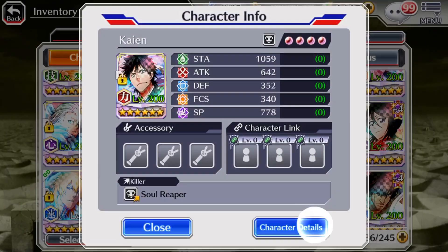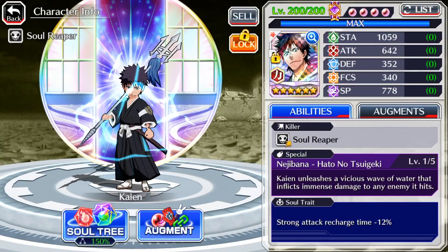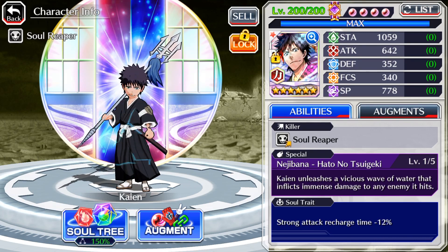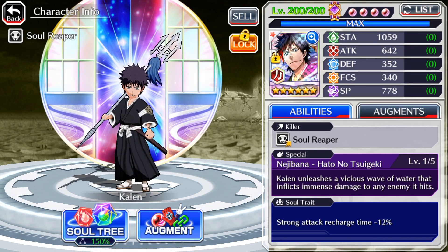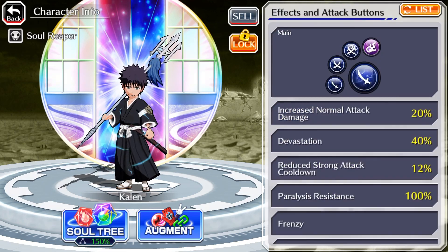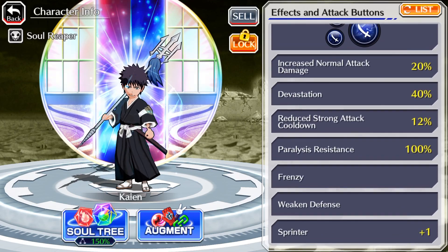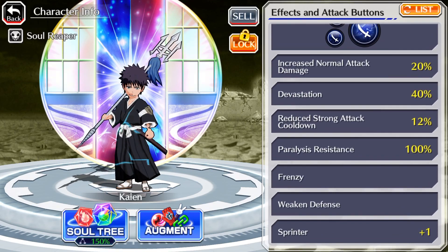Let's take a look at Kyan. Kyan's got a soul reaper killer, power attribute, strong attack recharge 12%, 1,059 stamina, 642 attack, 352 defense, focus 340, 778 SP. Increased normal attack damage 20%, devastation 40%, reduced strong attack cooldown 12%. He has paralysis resistance 100%, frenzy, weakened defense, and sprinter plus 1.